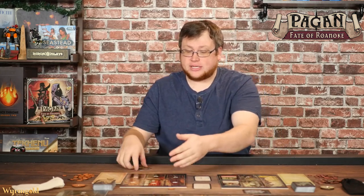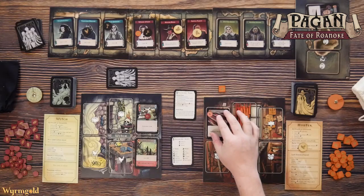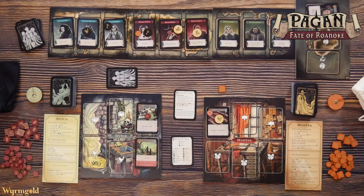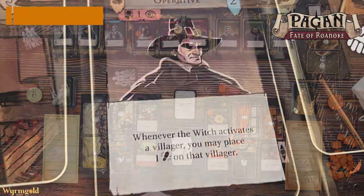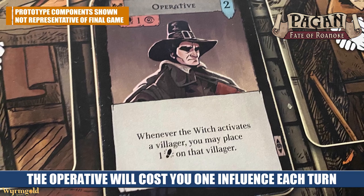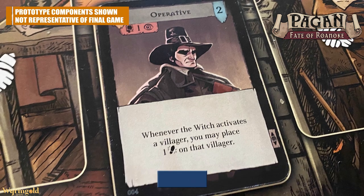Over on the hunter side, there are spaces for locations that can be visited as an action — for example, the armory removes two secrets from villagers. You'll also have spaces for allies. When you play allies to these spaces they give you some kind of ability that's active for the rest of the game, but they may have an upkeep cost — a cost in influence you have to spend every turn or else you'll have to discard that ally.